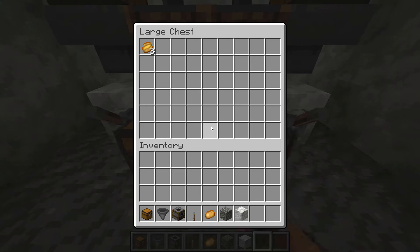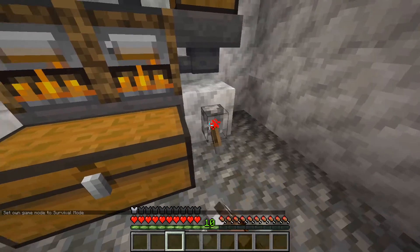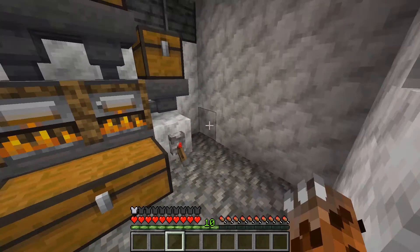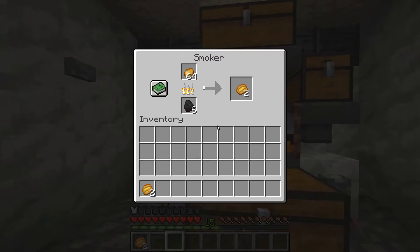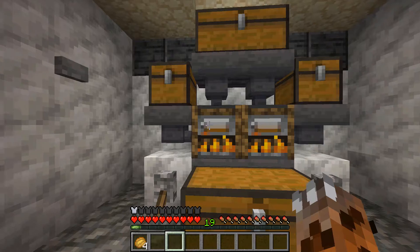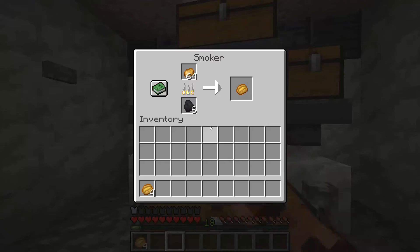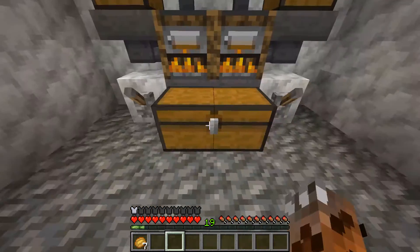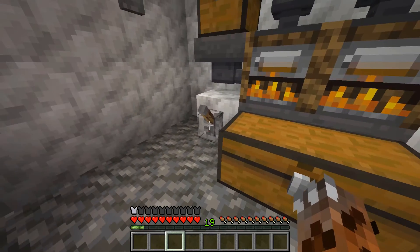Once you're ready to collect your experience, you just flick these levers and you'll get the experience for all the baked potatoes. I have 10 XP levels — I went up by five and I'm already at 19. From just four potatoes I went up nine levels from 10, so this is a very good experience farm. Then you just deactivate these so it can continue filtering in.